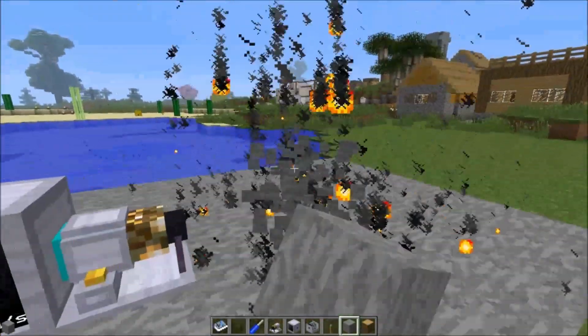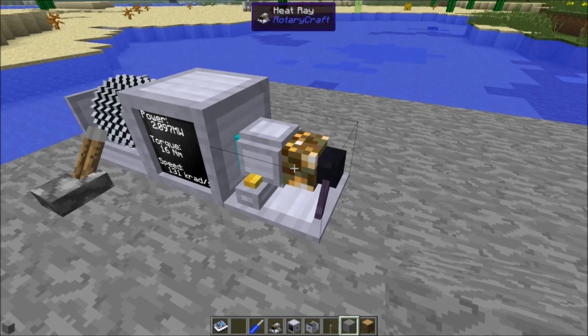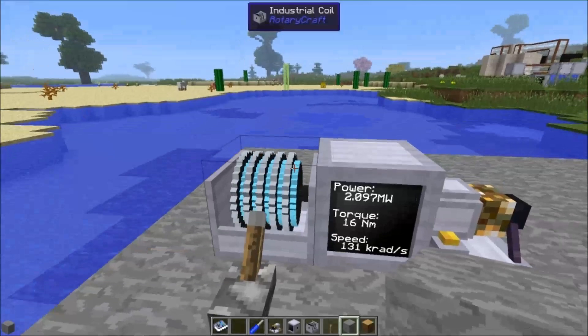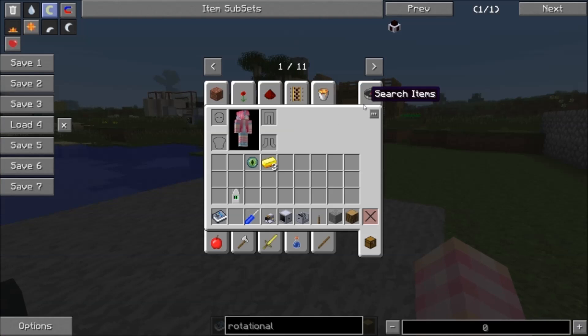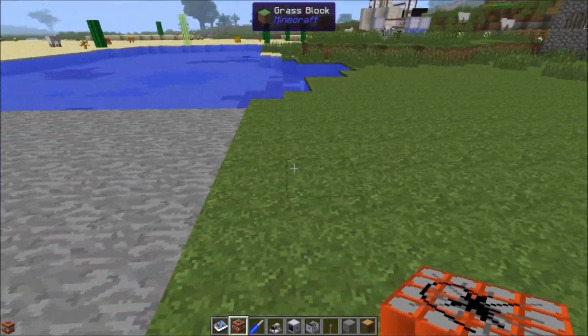This is the minimum amount of power. According to the handbook, this thing doesn't have any minimum torque or speed requirements — it just takes power, which means it doesn't matter what torque or speed is; just pump power into this thing to increase its range and increase its effect. The heat ray has several effects it can accomplish: it can set things on fire, melt rock, and it can light TNT. Let's grab some regular TNT and place it down.